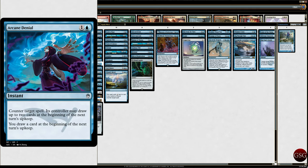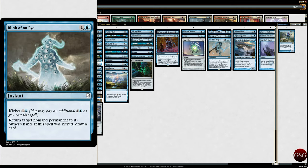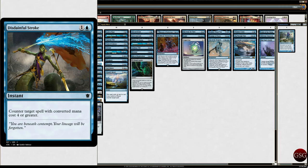Blink of an Eye — it's an instant, don't worry about it. Cyclonic Rift, because it's blue. Disdainful Stroke — counter target spell with converted mana cost four or greater. It's an instant, it's a counterspell, let's put it in there. Impulse — look at the top four cards in your library, put one of them into your hand and the rest on the bottom in any order.